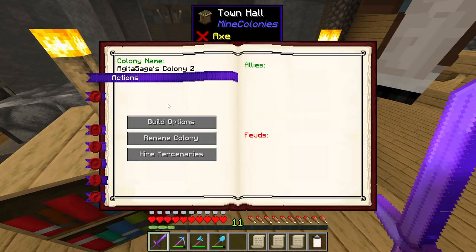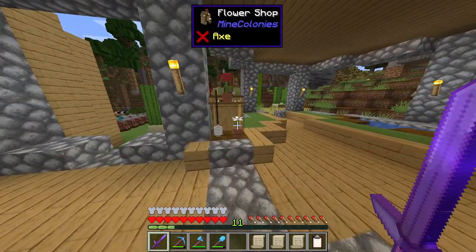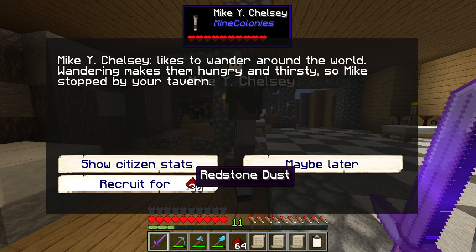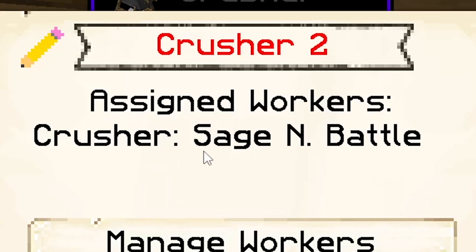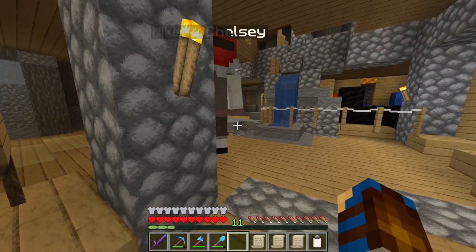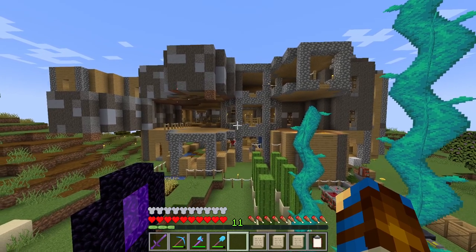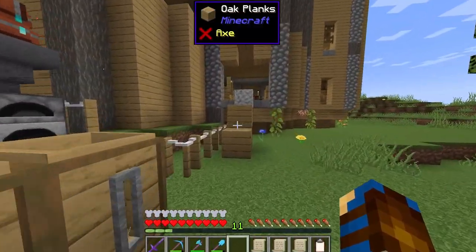With that house being upgraded, we have expanded our population by a whole one. So before I recruit a new idiot in, let's upgrade the flower shop to level two, then head up to the tavern where Mike only wants 30 redstone dust to be recruited. Welcome in Mike. We already have a crusher worker apparently — Sage — so instead Mike has become our new florist, and I'm absolutely alright with that. For the next little while, I will concentrate on getting some more housing up and some more housing upgraded for the colony. Next time we will just continue on with some more upgrades and get even more idiots into the colony.